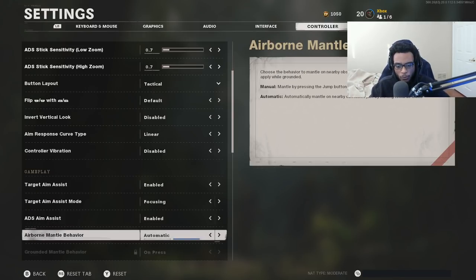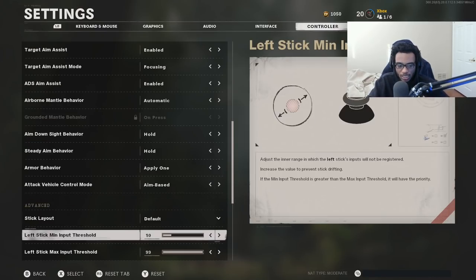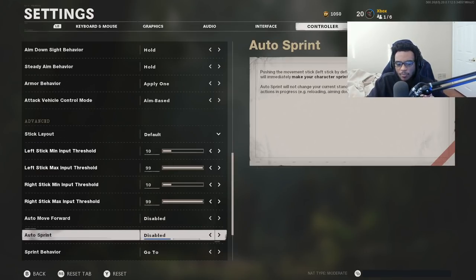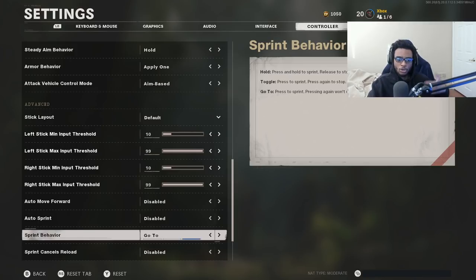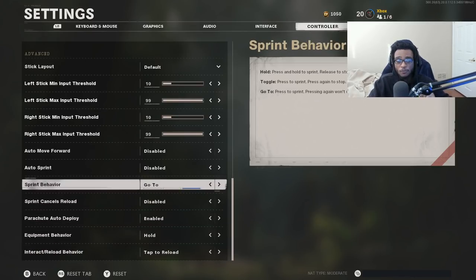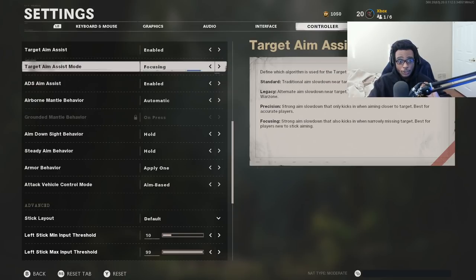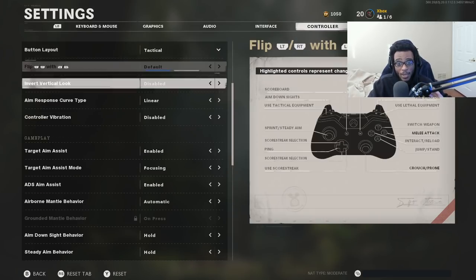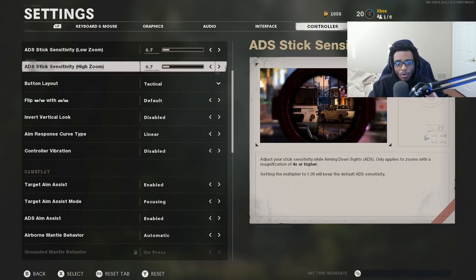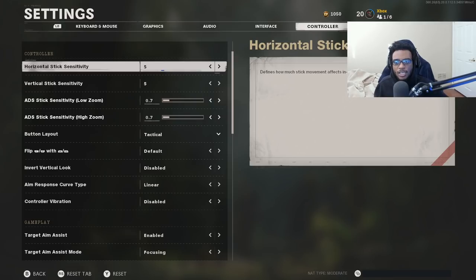Everything else is going to be pretty much off-the-bat standard. I haven't messed with any of the stick threshold and input settings, and I don't think you should either — changing those is going to kind of destroy the back-end settings for your left and right stick. What you want to touch is pretty much your aim assist and sensitivity settings. Change your target aim assist mode to focusing, put on the tactical button layout, change your low and high zoom to 0.7, and reduce your stick sensitivity if you're really trying to improve your aim and accuracy in Black Ops Cold War.